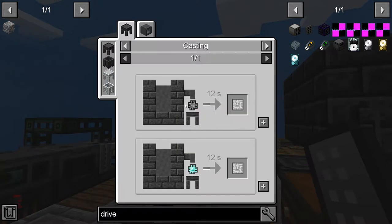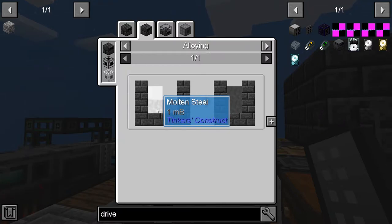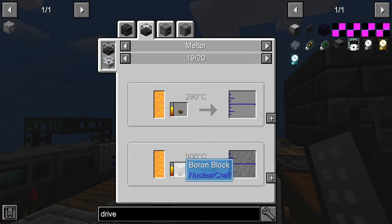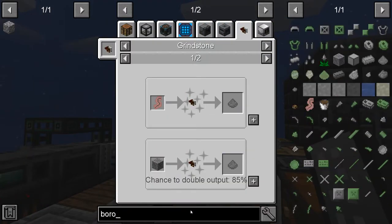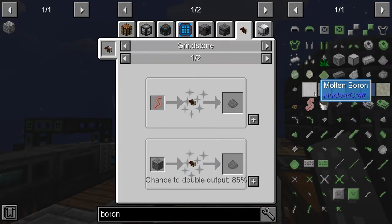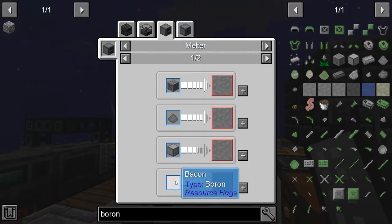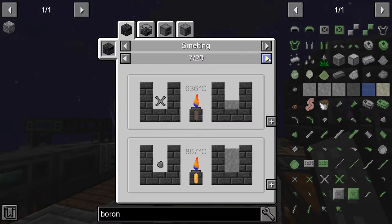We need to make the engineering inscriber press, and to get that we need ferroboron — which is steel and boron. We have steel, so we need to figure out how to get boron. Looking through JEI — boron blocks, boron dust — these all seem to be from Nuclear Craft. Trying to find where you get boron ore... I'm going to have to spend some time researching this.